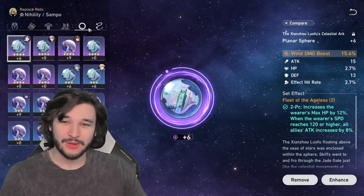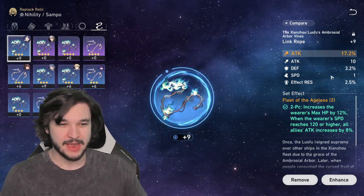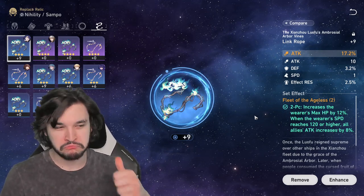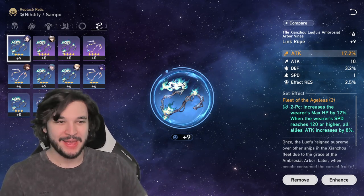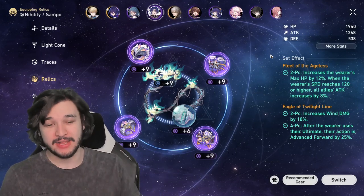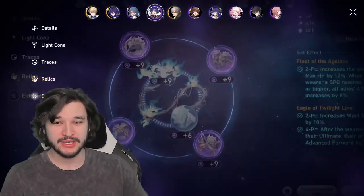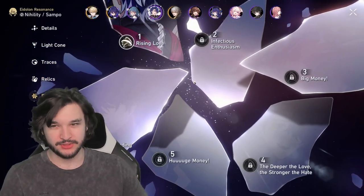For the rope, just an attack percentage — it has the matching set so I went ahead and took the extra HP. That's going to be the relics. I would highly recommend you boost up your attack and your effect hit rate as much as possible, because you do want to be landing those debuffs and it can get a little tricky sometimes if you don't have them.